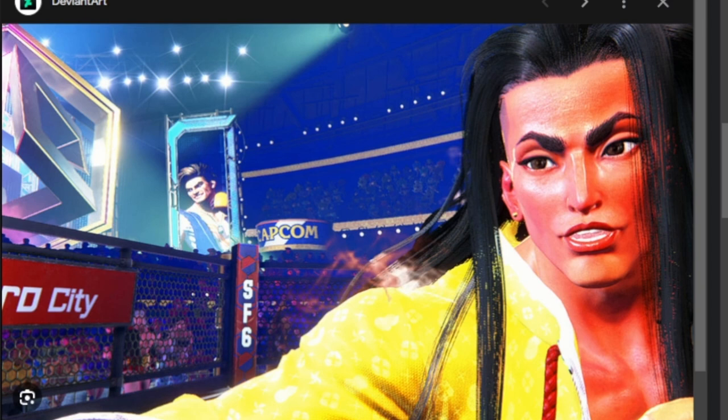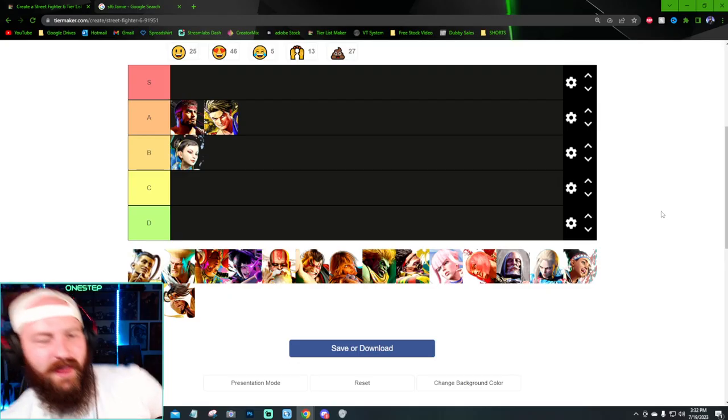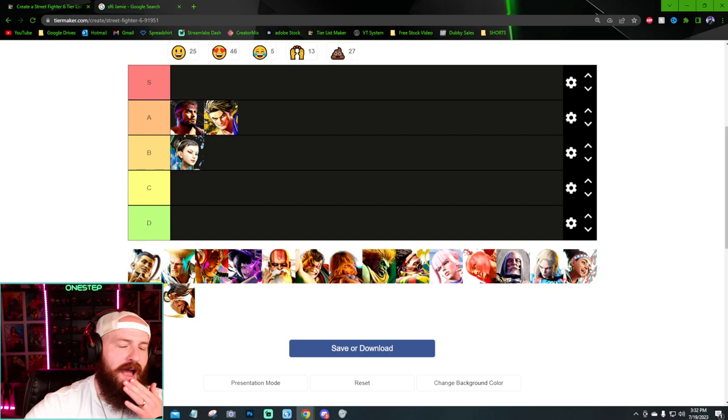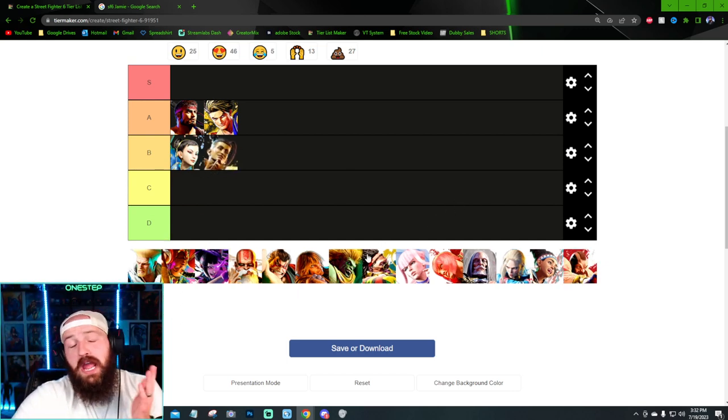Jamie's design is actually really cool. When Jamie gets stepdad-level drunk and you have the hair draping and the red flush face, the design as a whole isn't terrible. I like how it brings his roots into the design and how his look changes depending on his drink level. It doesn't super impress me but I do like it — I'm gonna put it in B as well. Not terrible, not great, but good.